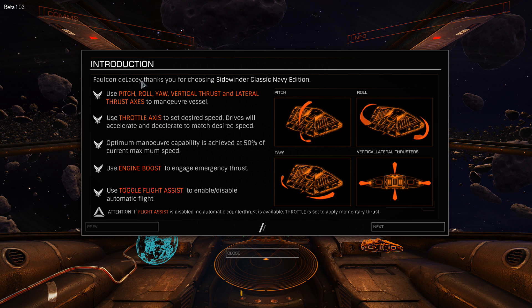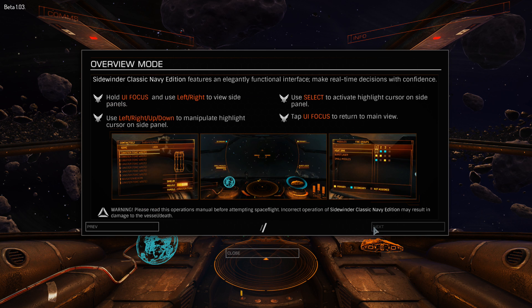Introduction — Falcon the Lacy? Pitch, roll, yaw, vertical thrust. Use pitch and roll. Okay, this doesn't tell me what keys to use. Set to desired speed — drives will accelerate and decelerate to match desired speed. Optimum maneuver capabilities used at 50% current management speed. Use engine boost to engage emergency thrust. Toggle flight assist to enable or disable automatic flight.